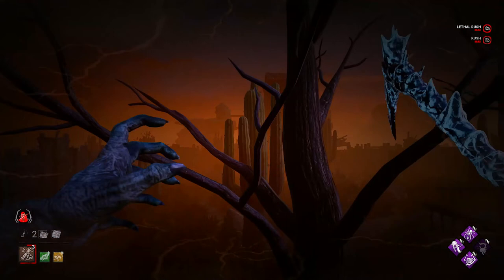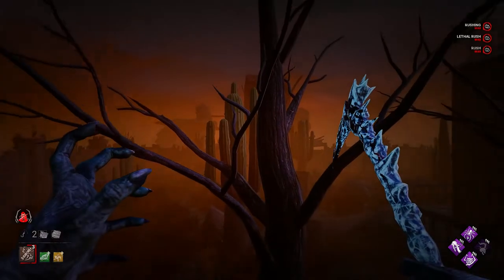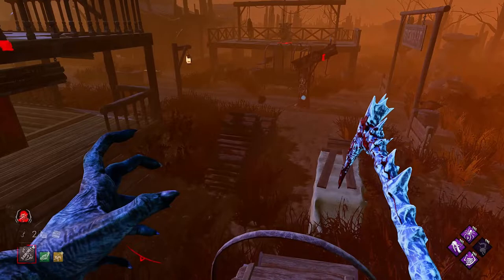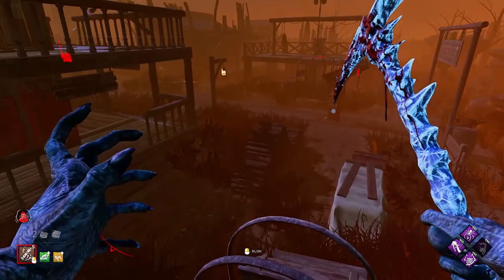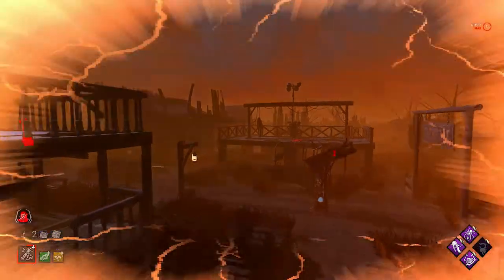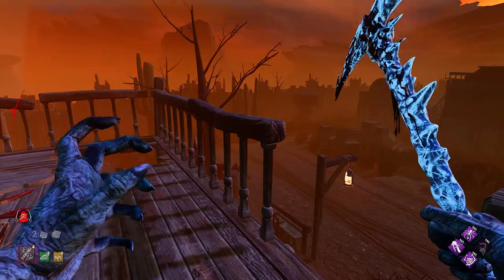For this next one you want to perform a rush cancel on top of this cart. If you don't know what a rush cancel is, it's basically an anti-fun mechanic Behavior implemented to prevent Blight from launching on top of objects after launching himself from a high place. Once you're on the cart, stand towards the back and get the center of your screen to line up with the edge of this log right here before you initiate the rush, and you should get a mini bounce.